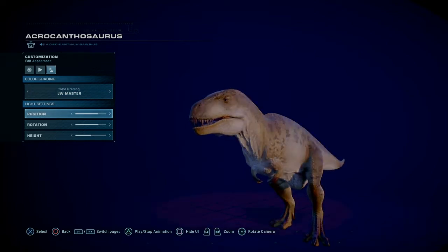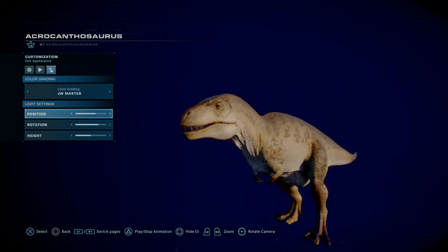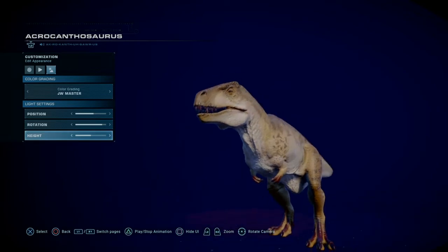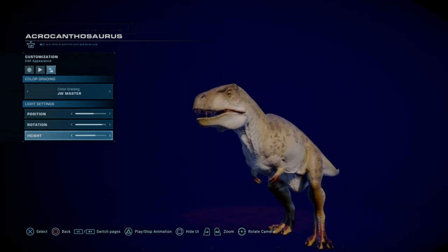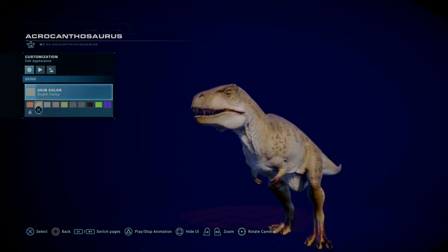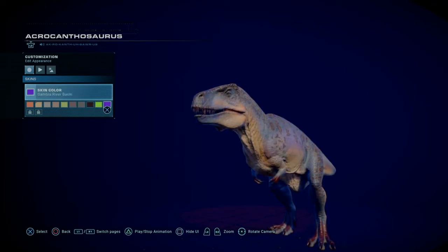For example, you can change where the lighting is - so you can make it nighttime or bring it back to daytime - and you can change where the sun is, as you can see from the shadows moving. That's a really cool thing. The next thing is animations, and you can also see what skins look like. This was a big issue with both games - you couldn't really tell what skins looked like before applying them.